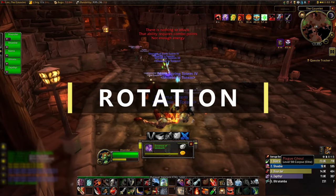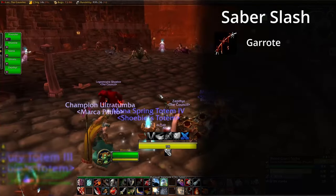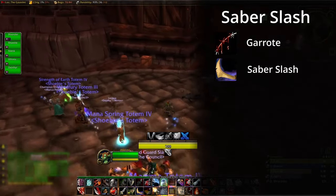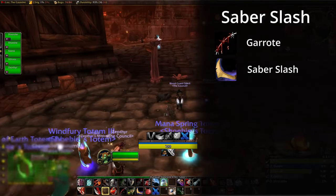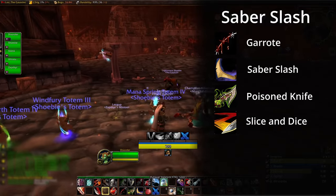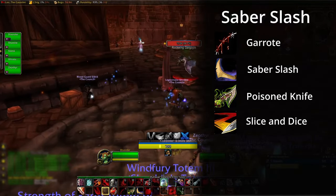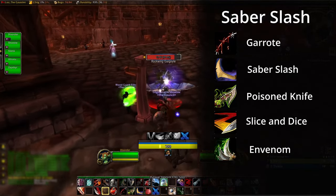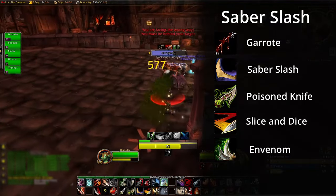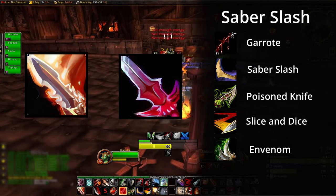Our rotation is going to stay the same as before. If in stealth, we're still going to use Garrote. We're going to cast Saber Slash to build up our combo points, and use Poison Knife on cooldown. We're going to cast Slice and Dice once we have five combo points, and if Slice and Dice is active, we're going to cast Envenom at five points. And if you need to DPS multiple targets, you can use Blade Flurry as well as Crimson Tempest.